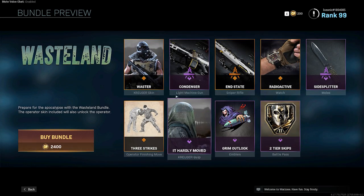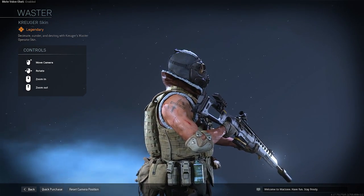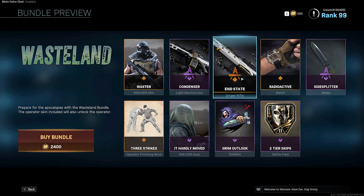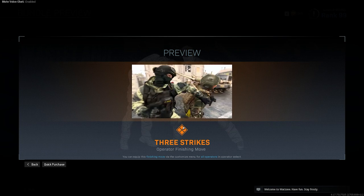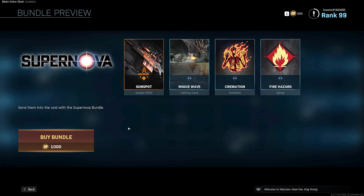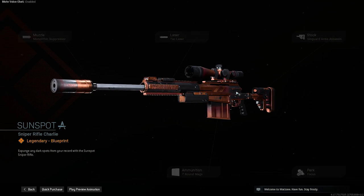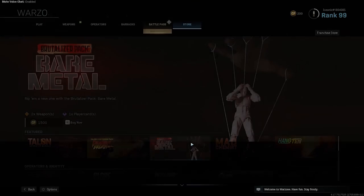Wasteland — this is new. Oh, that's pretty cool. 2400. Let's take a look at this one first. It's okay. Ooh, that is very brutal. Supernova — wow. 10 bucks as well on top of that one.